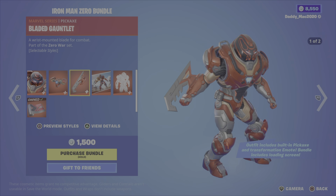Next up, the Scarlet Witch bundle. Scarlet Witch was introduced in Chapter 3 Season 2 — you've got two styles, the Sorceress as well as the default Scarlet Witch. You also get Wanda's Cloak back bling with two styles — the outfit lights up as you deal damage. Then there's the Chaos Hand Axe pickaxe, the Psychic Energy Manipulation emote, and the Through the Mirror Dimension loading screen. 1,800 V-Bucks for the bundle.